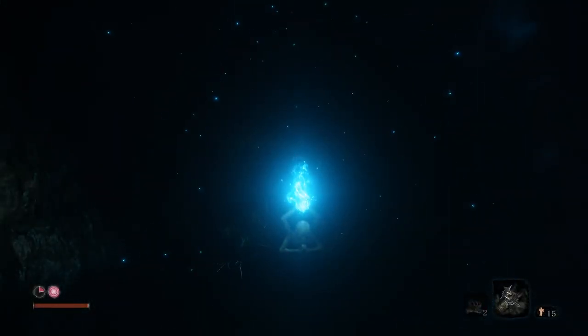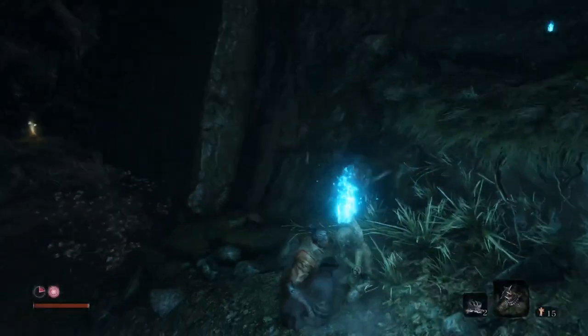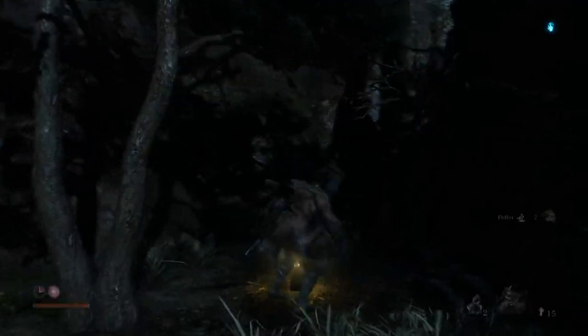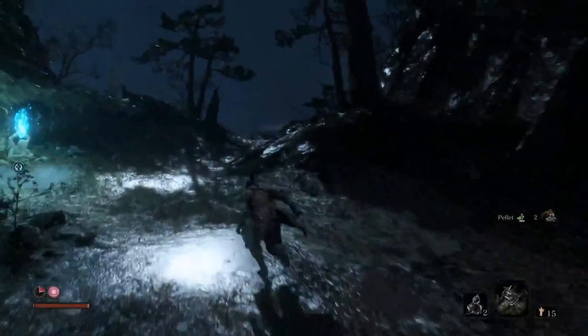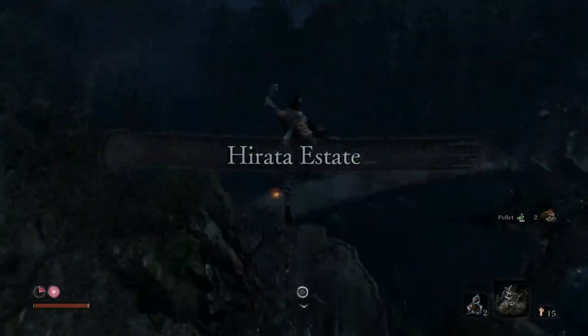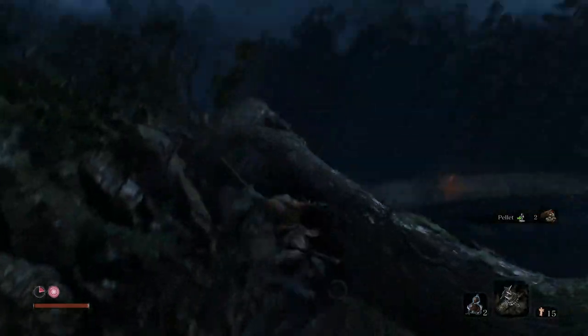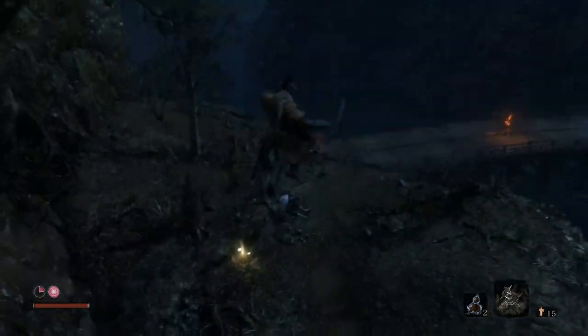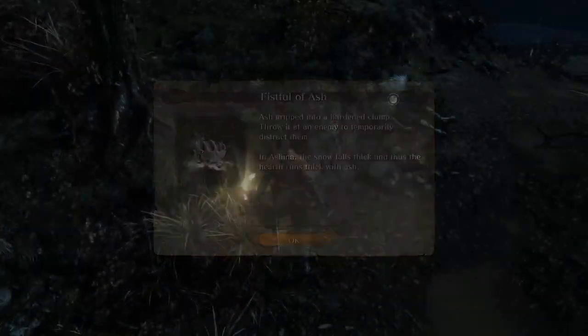What you need to do is go from the Ashina Outskirts, travel to the temple, go to the little Buddha statue and interact with it, and it will teleport you here. Rest at that idol so you've got it in your travel marker, then head back and get the pellets behind you. You have to rappel down here because if you just drop you'll take a whole bunch of damage.